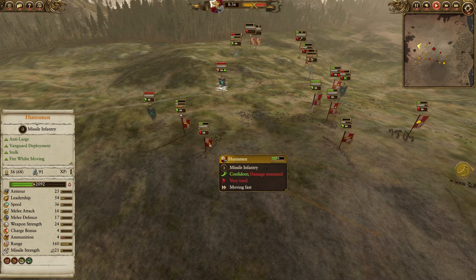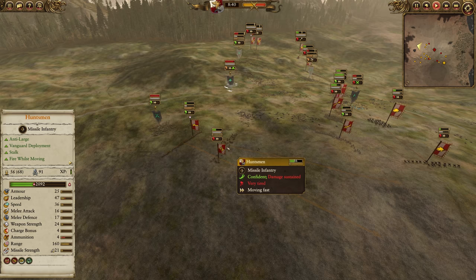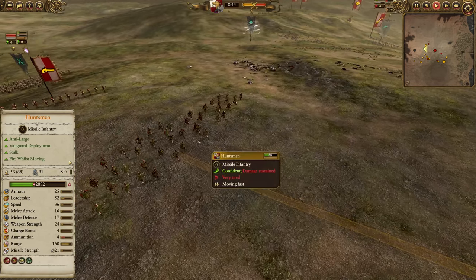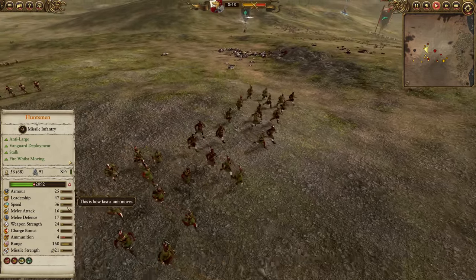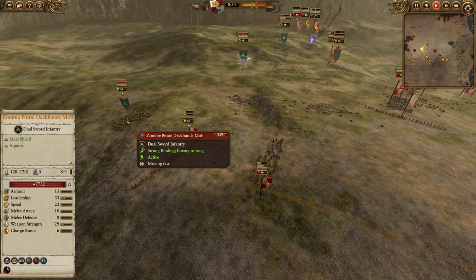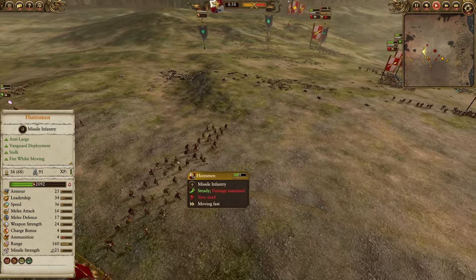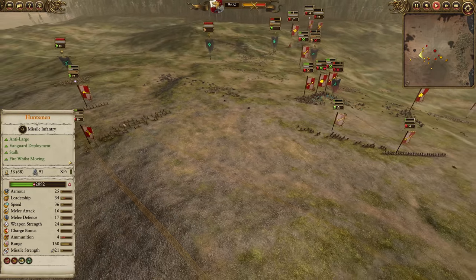The Huntsmen's Silver Bullets are kiting away. That's another benefit of Huntsmen — their speed, compared to Handgunners' 36 speed. It's not super fast by infantry standards, but decent enough to get away from almost all heavy infantry. Zombies aren't exactly heavy armored infantry, but they are slow mass infantry, so the Huntsmen can easily outrun them even when tired.